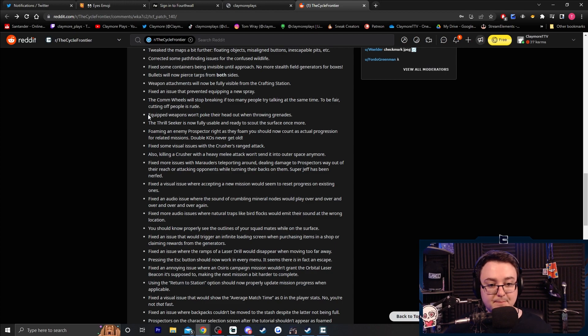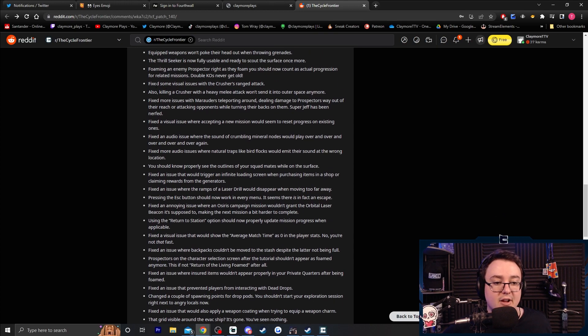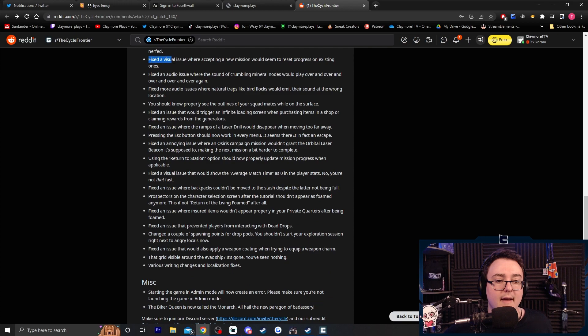Weapon attachments will now be fully visible from the crafting station. Filming an angry prospector right as they foam you should now count as trade extra pressure for Raji missions — double kills never get old, so trades will count for kill progression. Fixed visual issues with the Crusher's ranged attack. Killing a Crusher with a heavy melee attack won't send it into space anymore — that sounds cool. Fixed an issue where the Marauder was teleporting around and dealing damage way out of its reach — Super Jeff has been nerfed, good.